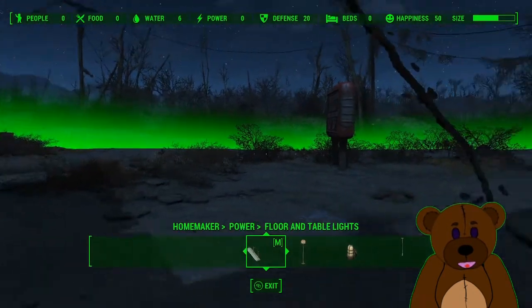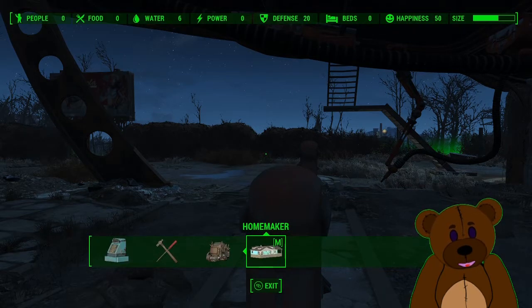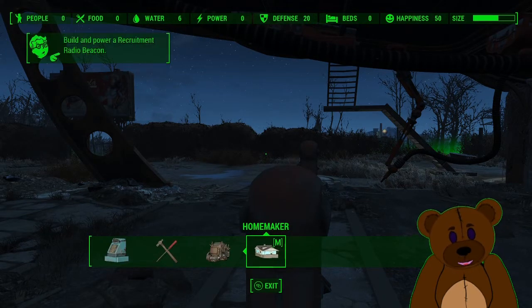You have power options as far as ceiling lights and more. So that's the Homemaker mod and that is how you manually mod Fallout 4.